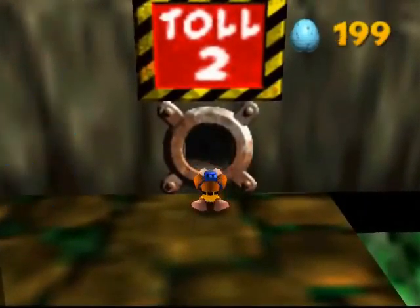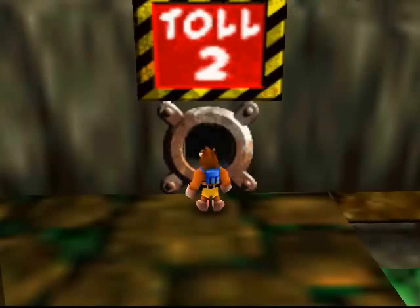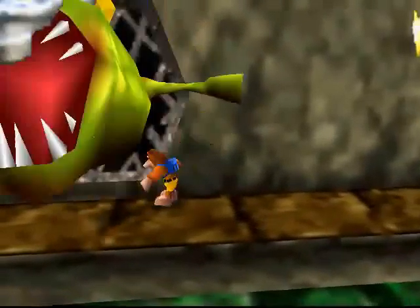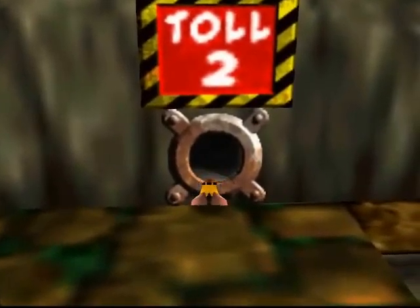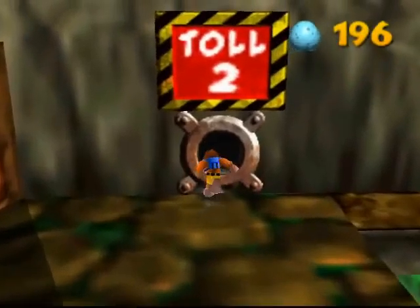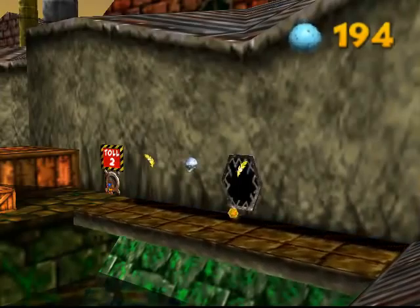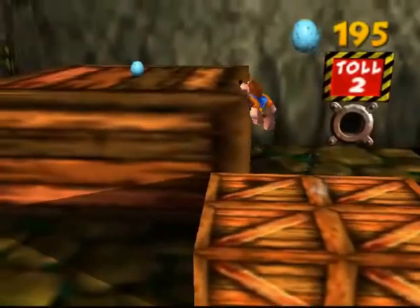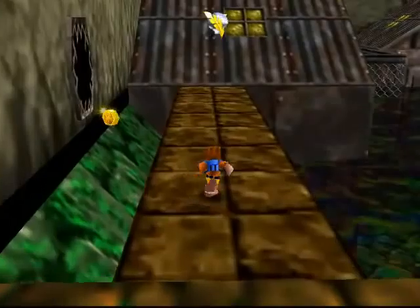As for the holes that say toll something, you want to put the number of eggs that's written on there. In this case, it's two. I'm going to kill this sewer monster so it doesn't bother me later on. But as you can see, I can't get to that mumbo token over there. So I want to put two more eggs. Maybe it's four? Yeah, it's four. That's what you want to do — you really have to know it, because otherwise you're going to spend quite a while trying to jump to that mumbo token and fail.